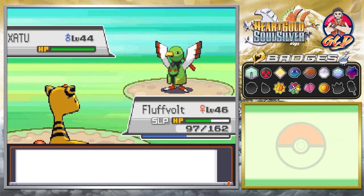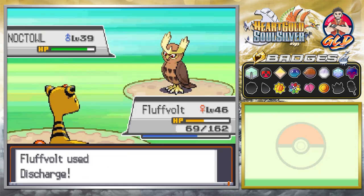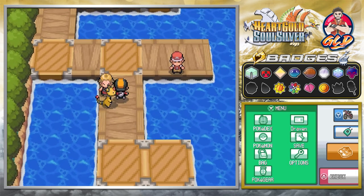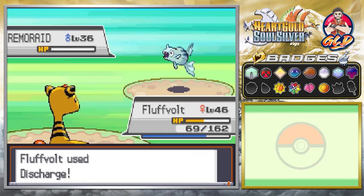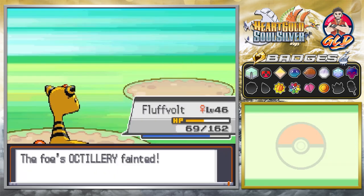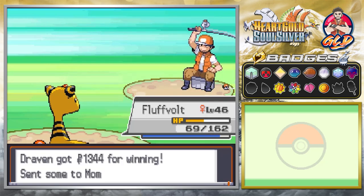Our pokemon is still asleep — come on, wake up! There it is. We get hit by a future sight attack, then discharge for the win. We're near the tail end of this area and speed battling through the remaining trainers. Our Pokedex is steadily increasing too.